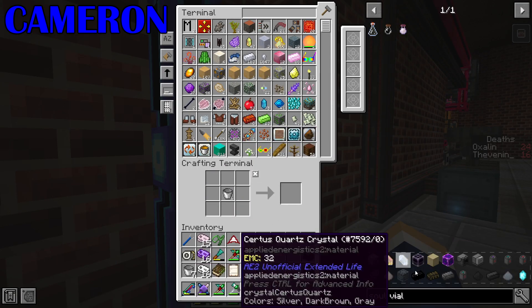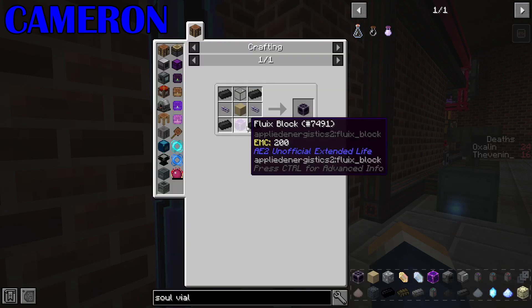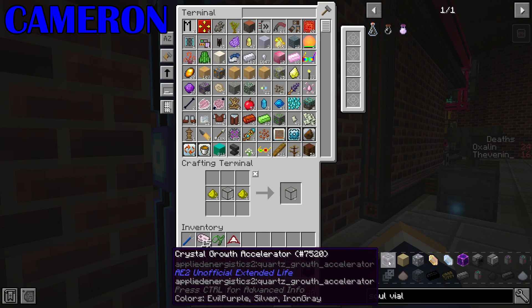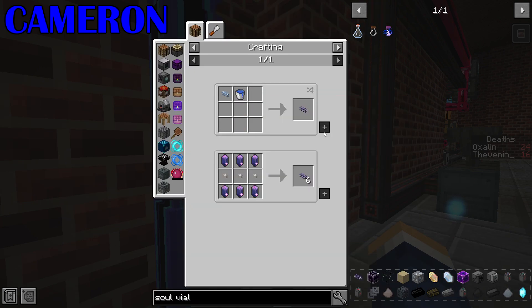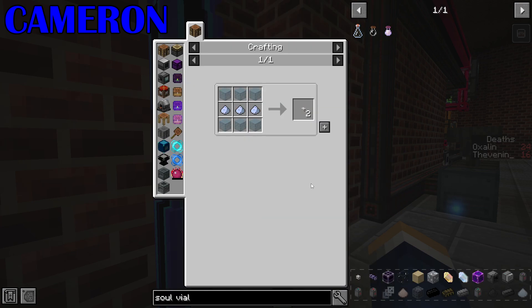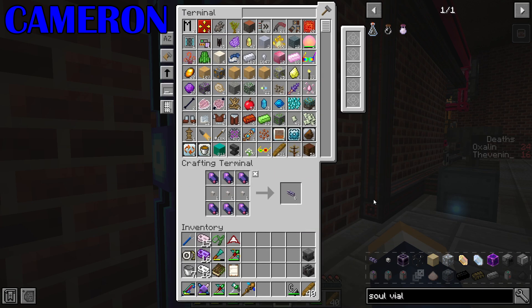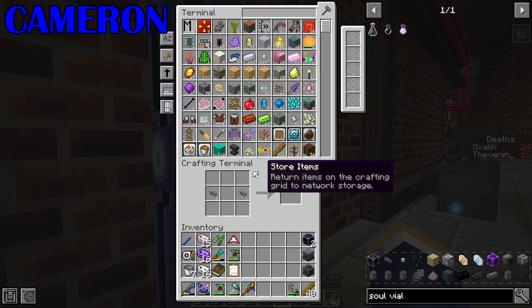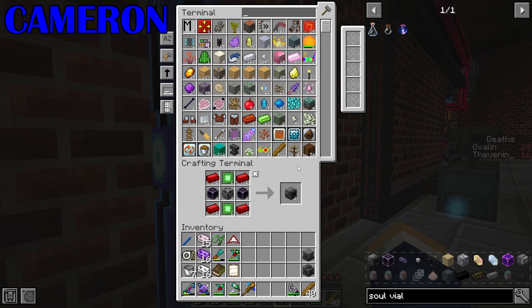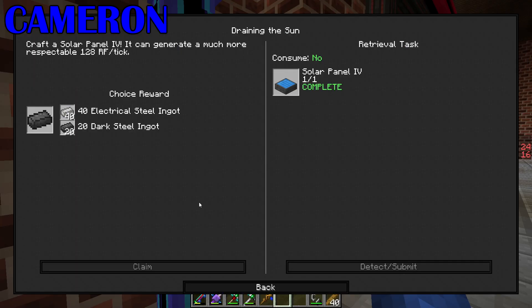Sounds like it's a planned out factory or something. Right, I've got two crystal growth accelerators - finally. I just want an enrichment chamber. And a pressurised reaction chamber. There we go - three machines. That one gave me two enhanced machine shafts. It's a bit late now.